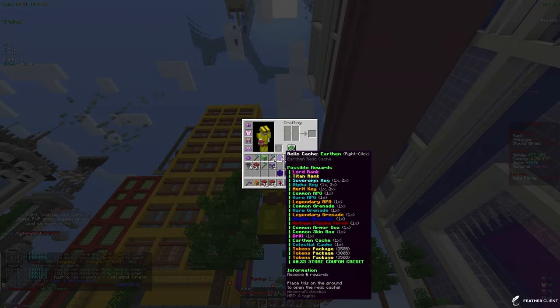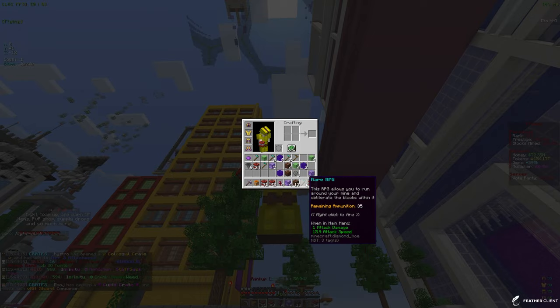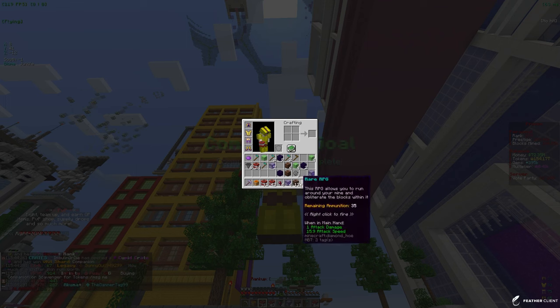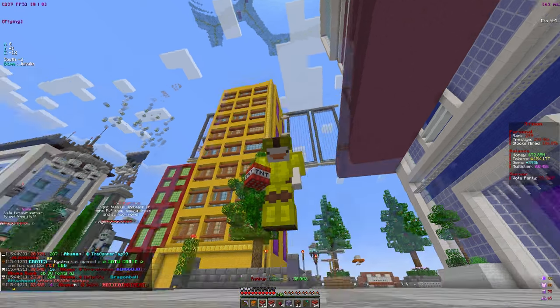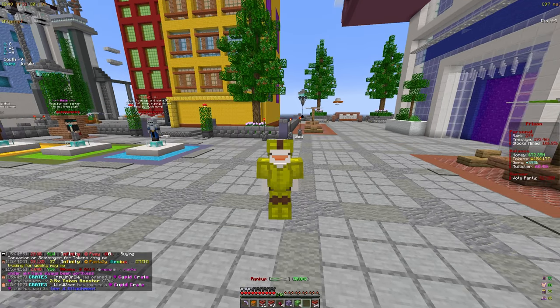Let's look over what we got. We got some skin boxes, we got some celestial, basically every kind of cash — we got silver, gold, and bronze vaults. We'll definitely take all of that, and we got some skin and armor boxes. I'm gonna salvage everything that we don't need, like the common armor boxes and stuff like that.